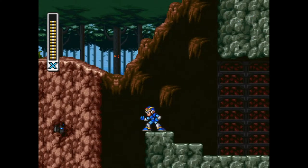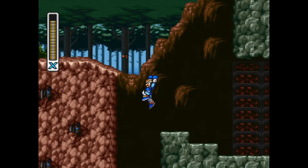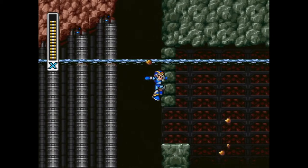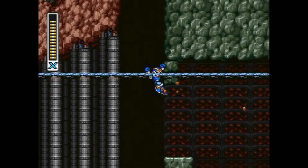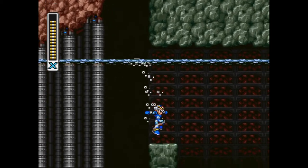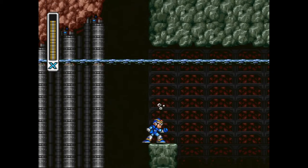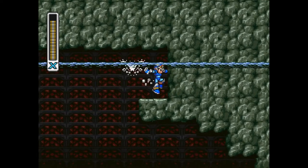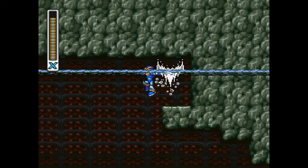The first thing we're going to do is jump into this bottomless pit — trust me, I know what I'm talking about. In order to get this heart tank, you can only get it after beating Launch Octopus. So if you remember what we did in Storm Eagle stage, we're going to dash, hold right, and jump. That's the only way to get it. You have to wall kick as well.